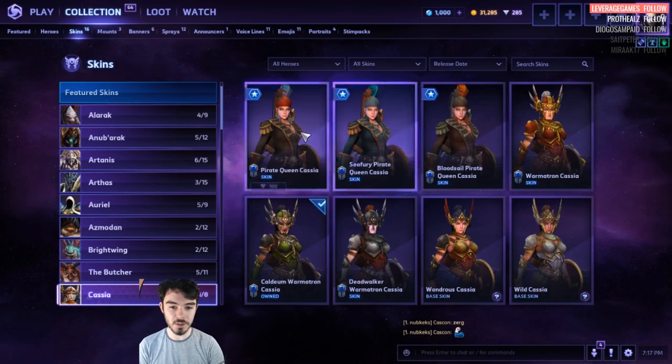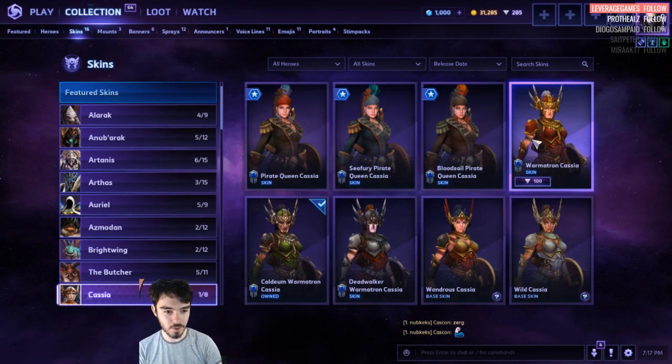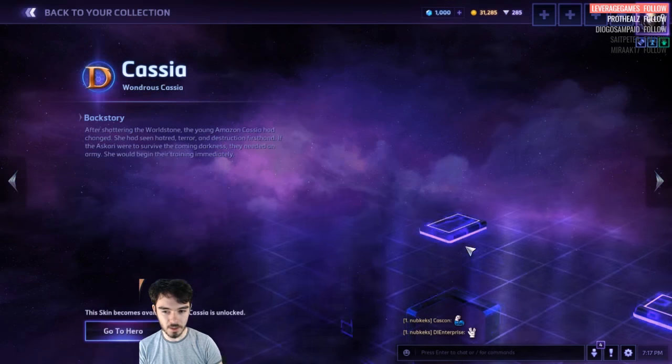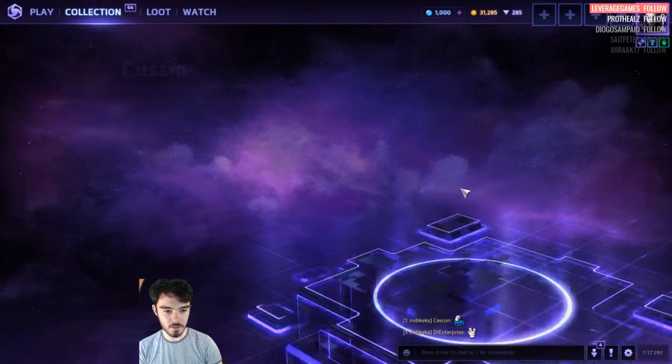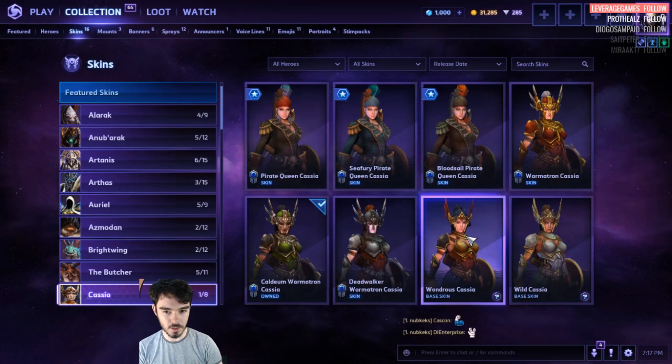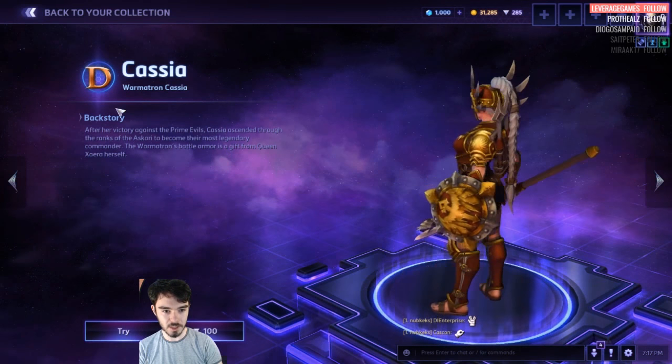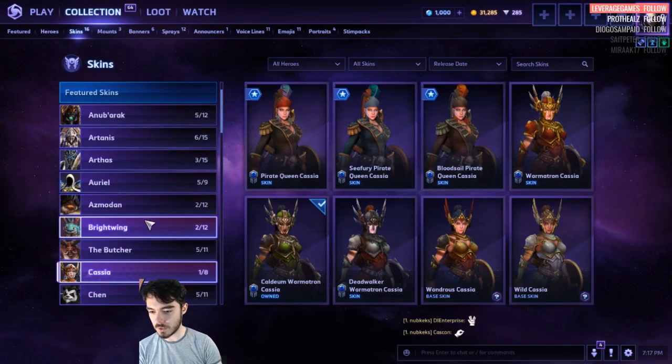Cassia — this is the new hero. She's got a Pirate Skin, which is pretty cool. Then she's got all of these — they're all pretty cheap actually. This is like her Master Skin, and this is like her base skin. That's a new hero — we'll do a video on her soon.